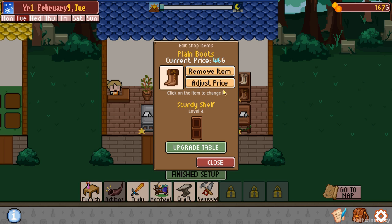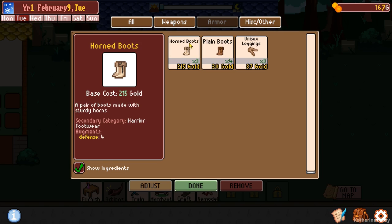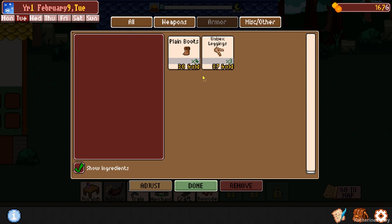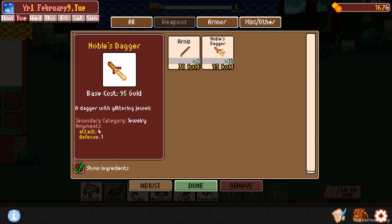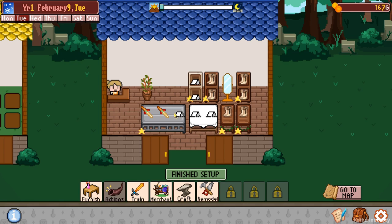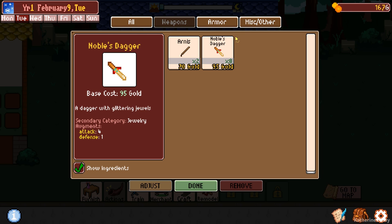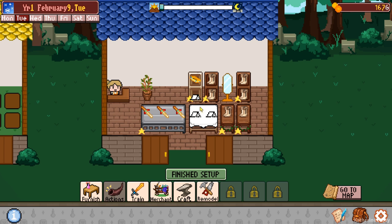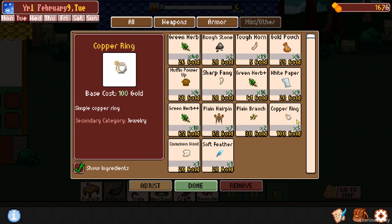Not the plain boots - we don't care. We want horned boots. We want to make money, like tons and tons of money. Now these are going to be for weapons. We've got noble's dagger worth 95 gold, which is pretty decent. And in our accessories line, we can have an elegant bracelet and the copper ring here.